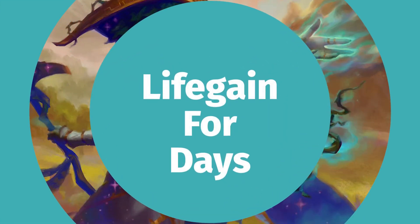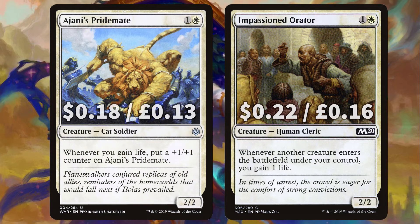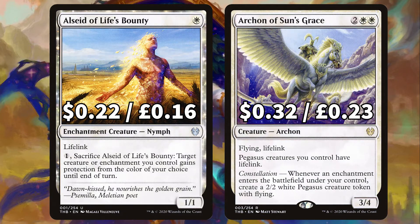Now we're looking at all of the life gaining strategies we have in this budget brew. First up is the classic combo Ajani's Pridemate, to put a +1/+1 counter on it whenever you gain life. There's Impassioned Orator that says whenever another creature ETBs you gain a life. We've got Alseid of Life's Bounty, the 1/1 lifelinker that you can sac to give target creature or enchantment protection from the colour of your choice until end of turn, and Archon of Sun's Grace.